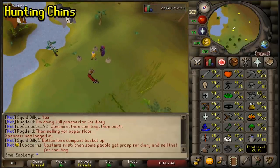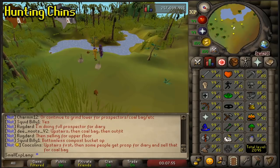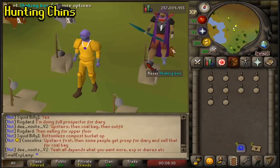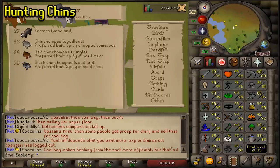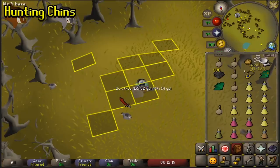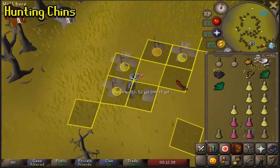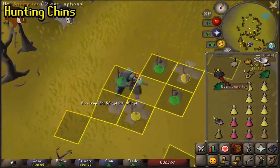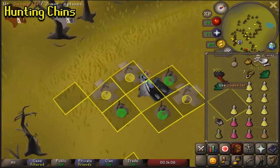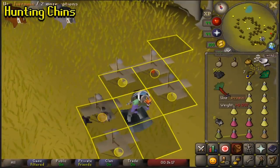There are a ton of different places to catch red chins. We have here in the Feldip Hills a few different spots. There's also a private lair for chinchompas if you complete the hard Western diary, and late game Song of the Elves. At 73 hunter you unlock black chins, which can be found in the wilderness, and that's where my other account is. With 97 hunter I'm placing six traps down in the wilderness while surrounded by chins. You can go from four traps to six traps in the wilderness with better chins, and if you use tick manipulation methods like the swamp tar method you can get your XP a little bit quicker — you can place that trap down fast and it adds up in the long term.